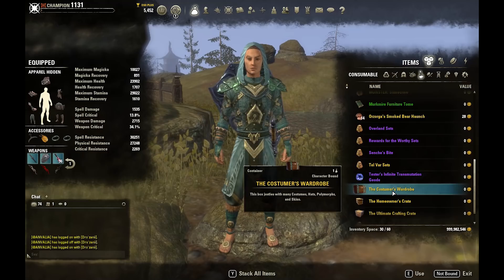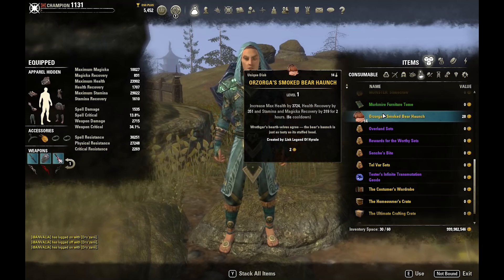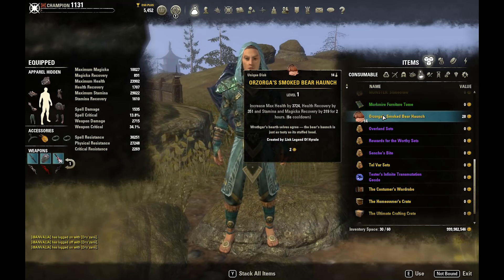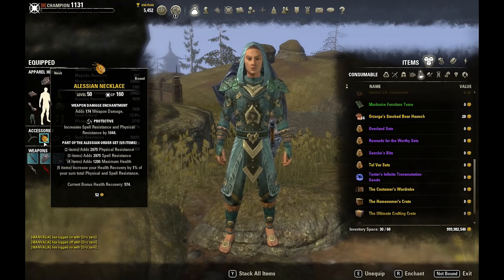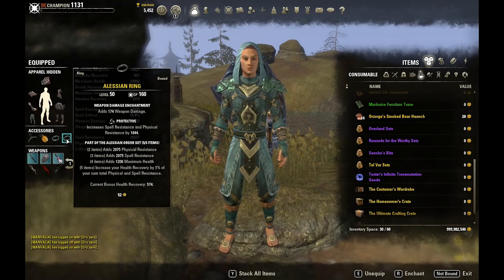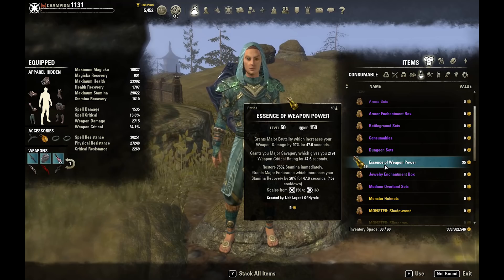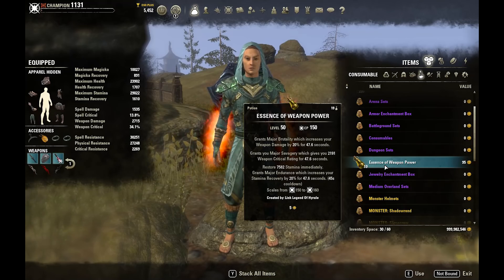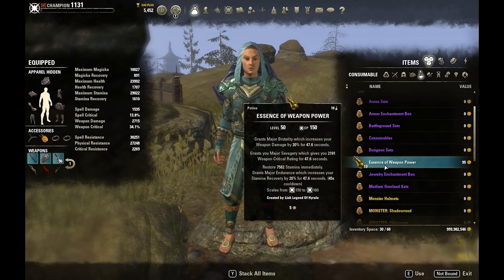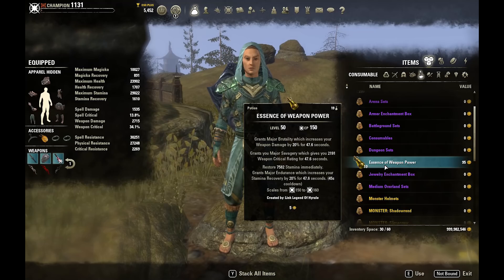The food we're using is Orzorga's Smoked Bear Haunch — definitely the way to go for this build. If you're going to play in no CP, switch to Dubious Cameron Throne or Artaeum Takeaway Broth to make up for the lack of max Stam in no CP campaigns. You'll also change some weapon damage glyphs to Magicka Recovery. For the potion we're using Essence of Weapon Power — very important for a Bow Sword and Board Templar, because it gives us Major Brutality and Major Savagery, which we're missing from our kit. We also get Major Endurance for 47 seconds.